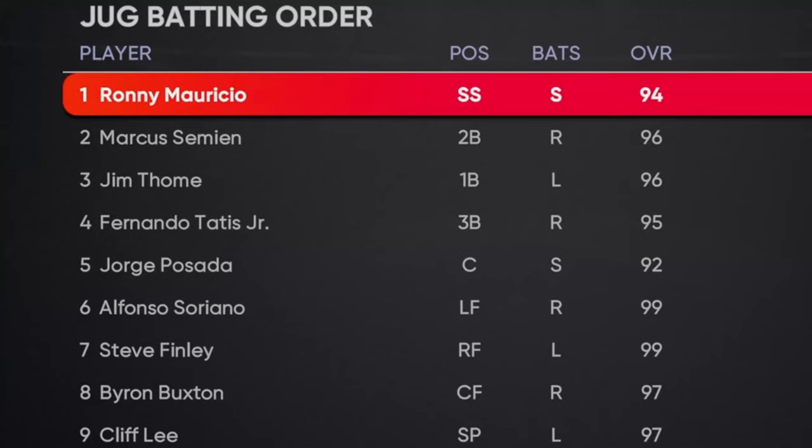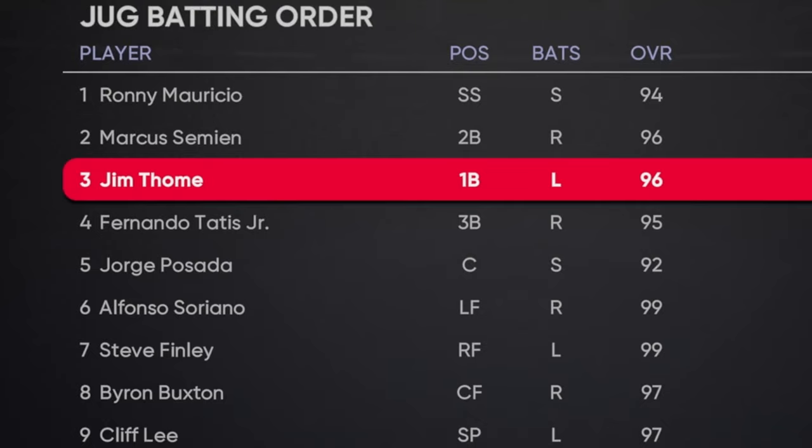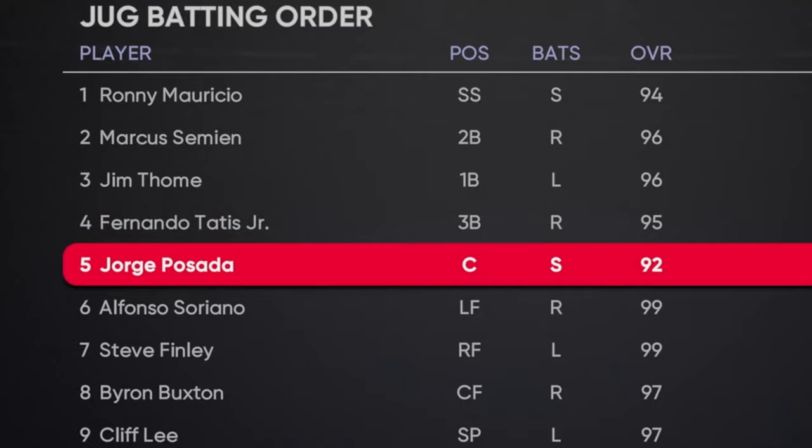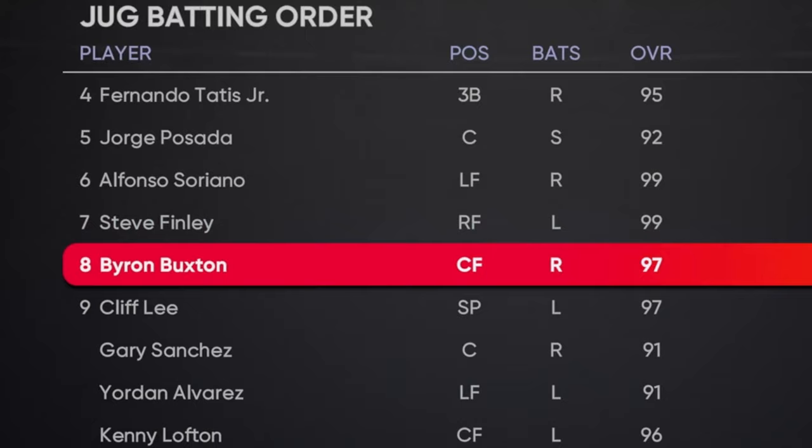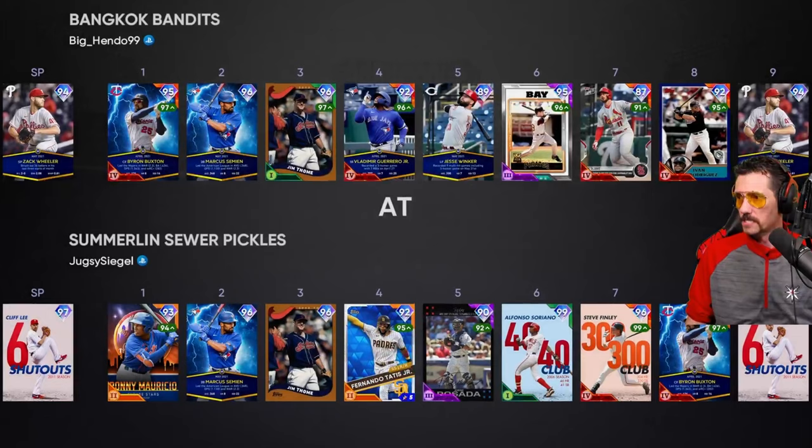Alright y'all, our lineup: Mauricio leading off, Simien batting second, Jim Thome hitting third, Fernando Tatis Junior cleanup playing third base, Jorge Posada hitting fifth playing catcher, Alfonso Soriano playing left field, Steve Finley playing right field, Byron Buxton playing center field hitting eighth, and of course Cliff Lee.